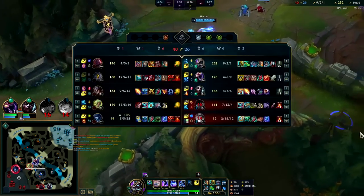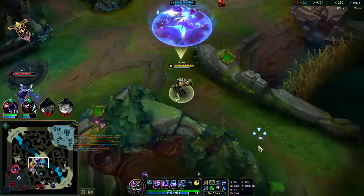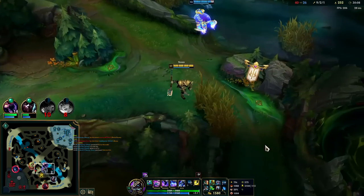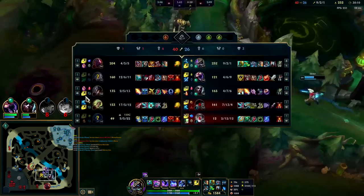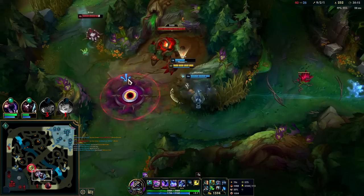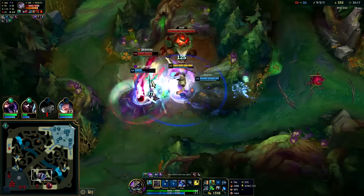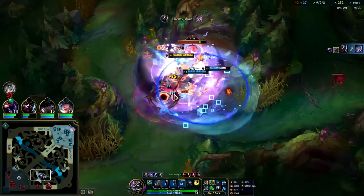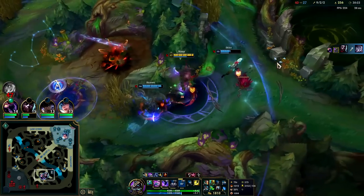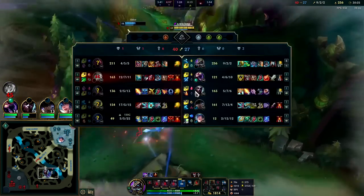Dragon's coming up as well — gotta be alive for that. I think we kill Briar here — should have enough CC. Drop the W, E, Q, into R — down she goes. Got a red buff out of it too. That's Dragon Soul — easiest win condition in all of League of Legends. Just get the dragons; even if your comp falls off you're almost guaranteed to win with Dragon advantage plus soul.